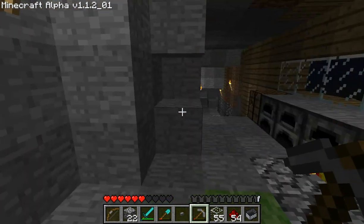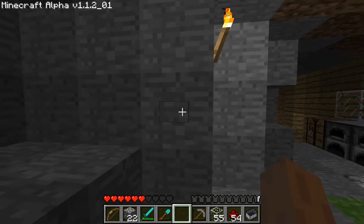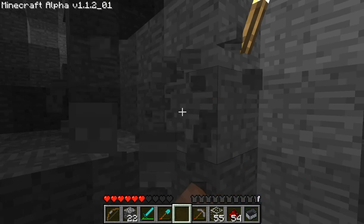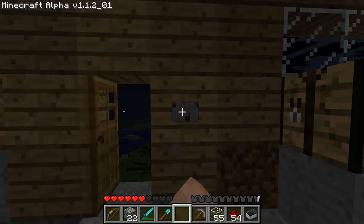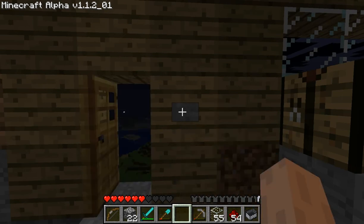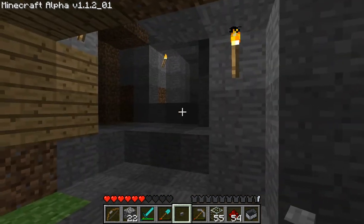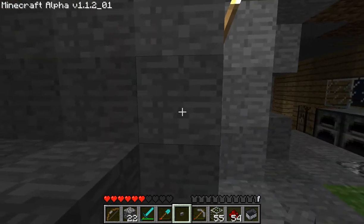I want to open it from right here with the stone button. I could just put the stone button right there and it opens — see? It does this because the stone block essentially provides power — we'll call it electricity, but it's not really electricity — to the door, which causes it to open.